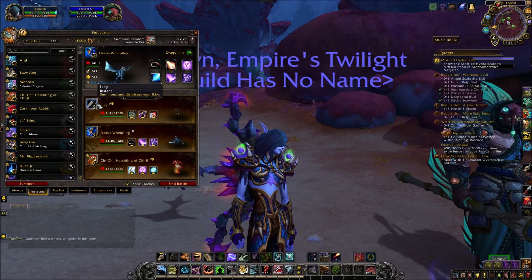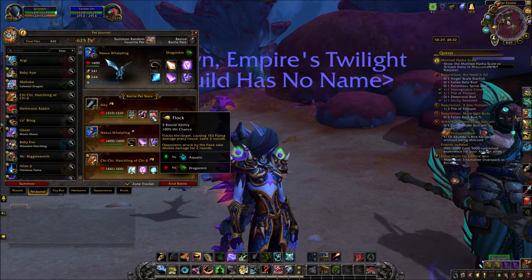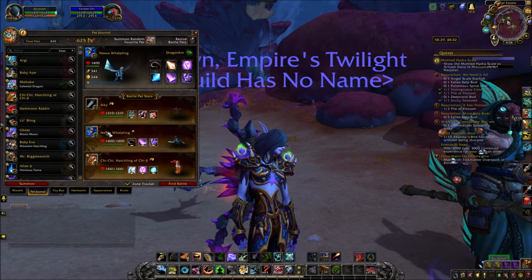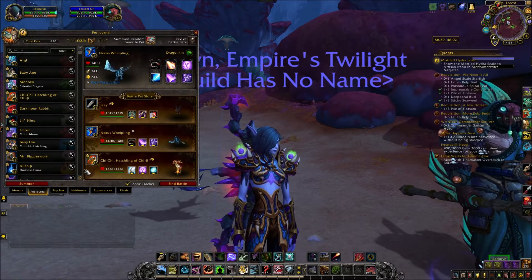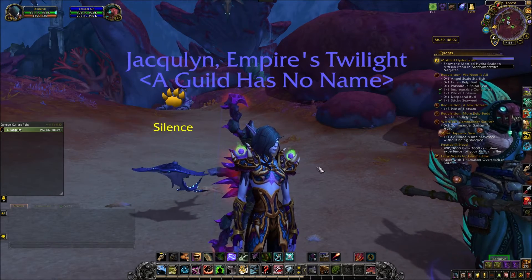The pets we will be using for this is Ikki with Black Claw and Flock, and a Nexus Whelpling with Mana Surge and Arcane Storm. Your third pet is going to be any level 25 pet. Alright, let's get started.